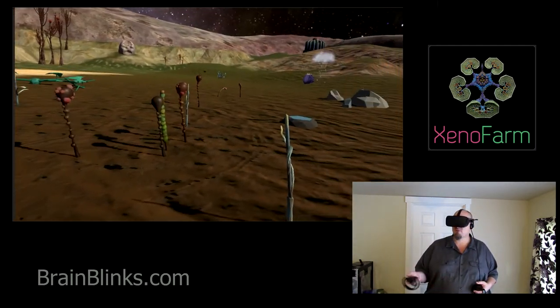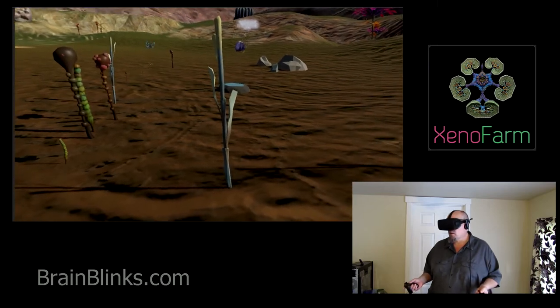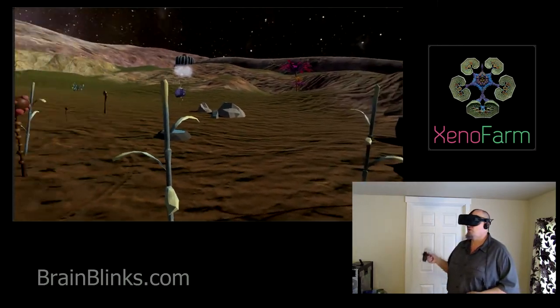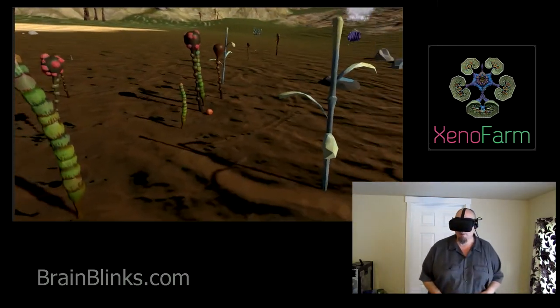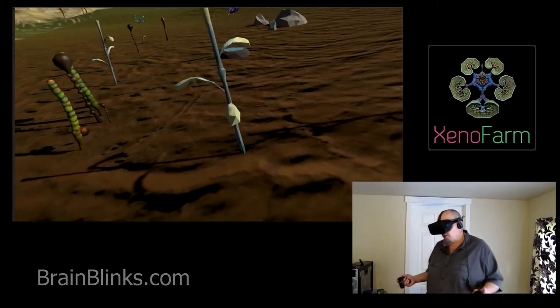Plants will grow differently depending on the type of soil, the water, how many nutrients are in the soil, and what kinds of plants are around them. All those systems are in place. I've got this Unity terrain that actually changes the textures and colors depending on what's in the soil. I've got some proc-gen terrain going, but it wasn't as interesting as I wanted, so I set up a preset one for testing.